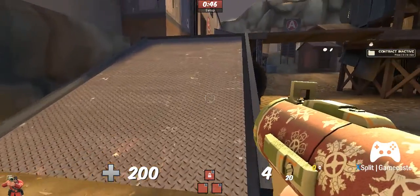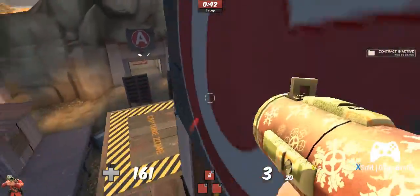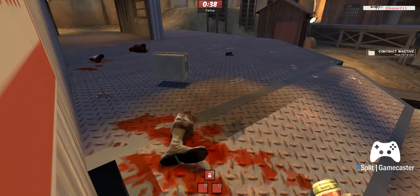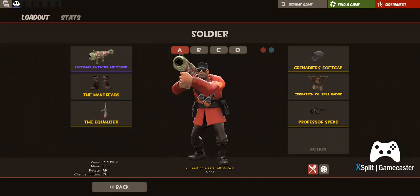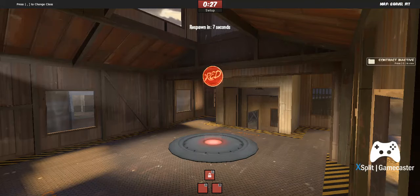Hello my little skeletons and welcome back. I'm going to be giving you a tutorial on how to walk out. Now I'm going to tell you this is actually something very hard to do for a Soldier unless you get it. What I recommend, if you have it, is the Mantrax, because they can't get air control while blasting.